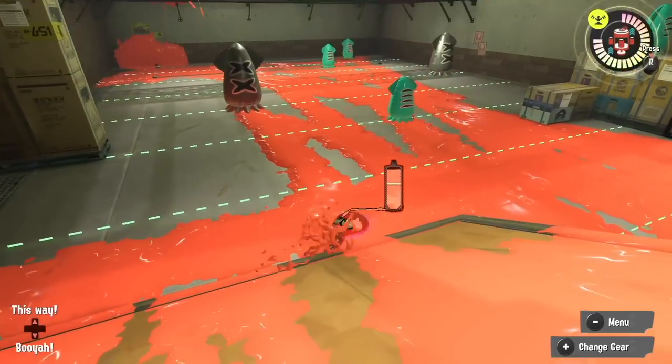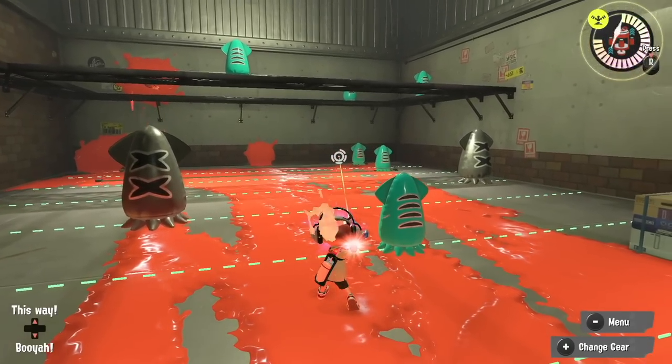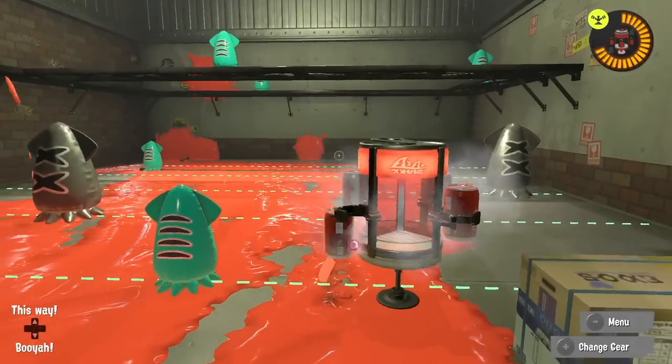Then we've got the Sniperiter 5H, which is a new charger weapon where you charge it up and then you have five reasonably well-ranged shots. They don't kill in a single hit, but even so it's kind of terrifying. It comes with a Sprinkler and the excellent Tacticooler.